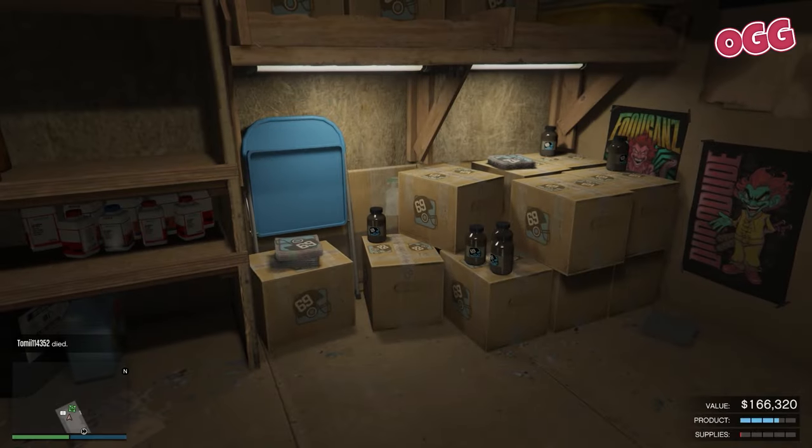The Acid Lab, held within the robust confines of the MTL Brickade 6x6, offers a unique blend of mobility and profitability - a perfect setup for the strategic solo player. Your first order of business is acquiring the MTL Brickade, which you get as a reward for completing the first round of DAX missions, the first Dose series. You could buy it, but that's pointless, so don't do that. Once in your possession, upgrade it to incorporate the Acid Lab. Regular supply runs ensure continuous production, and for those who'd rather not get their hands dirty, purchasing supplies is a viable albeit more costly alternative.